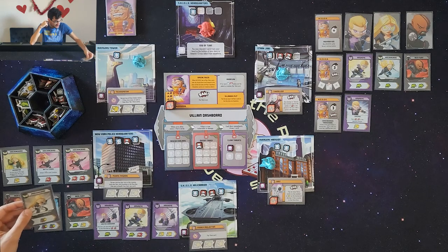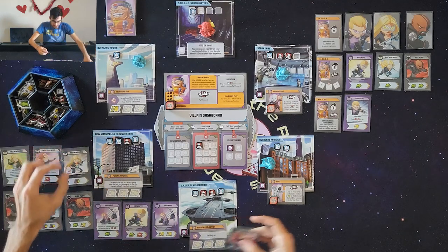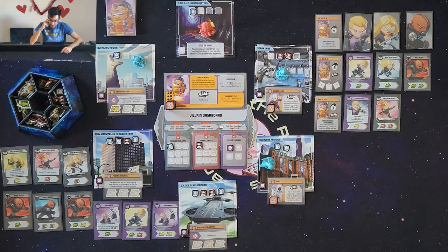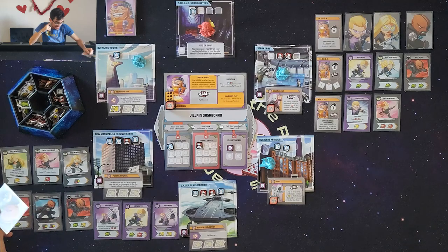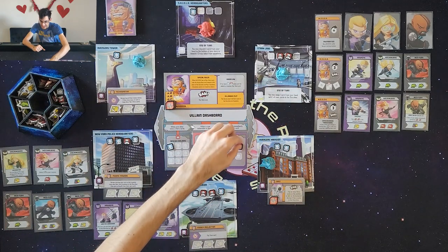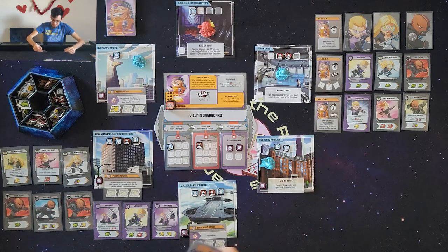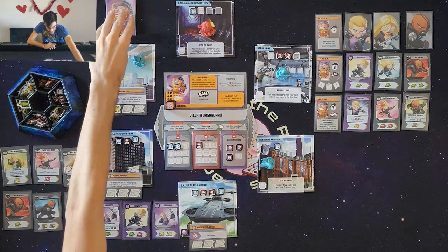Mockingbird draws a wild and uses her double punch to punch Chameleon twice, saving a civilian. Then Nick Fury plays Director of Shield — a hero of my choice immediately performs a double punch, plus a wild. I'll have Mockingbird defeat Chameleon with that double punch, clearing that threat. Then using another double punch plus wild, I clear Spot. Nick Fury's card also lets me draw three cards and I get an extra wild. I save a civilian. That was a pretty effective set of three turns.